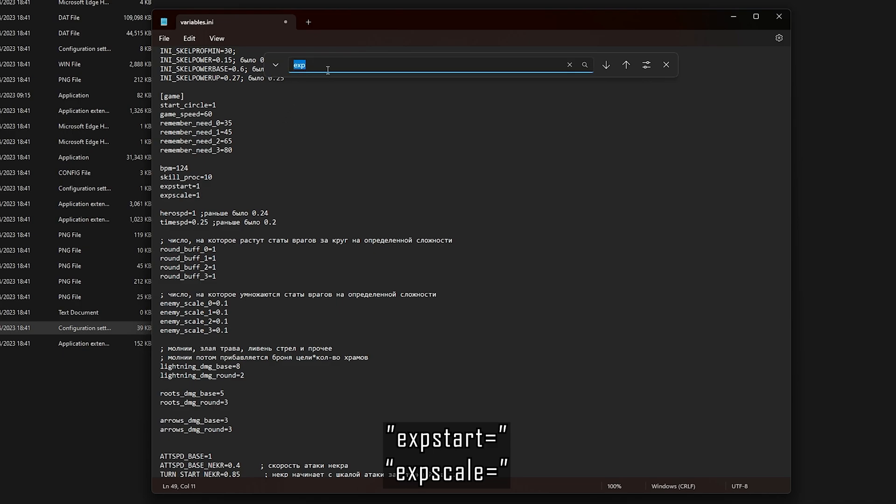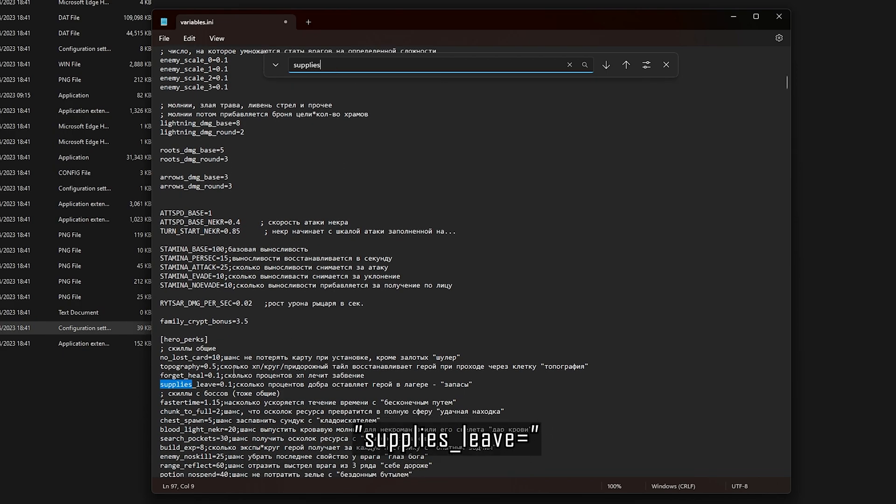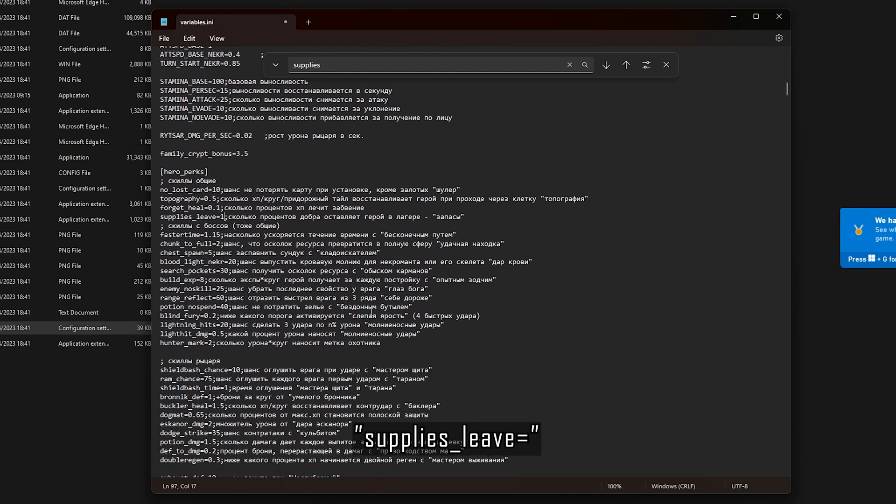By the time you have done one loop you have probably fully upgraded your hero and got all the abilities. The next attribute we are looking for is Supplies Leave. It is currently set to 10%, meaning every time you do a loop you drop off 10% of your resources to the camp. We are going to change that to 1, so it becomes 100% — every time you do a loop it will drop all the loot off, meaning that if you do die you won't lose any resources.